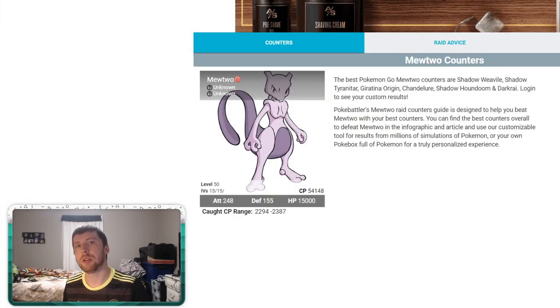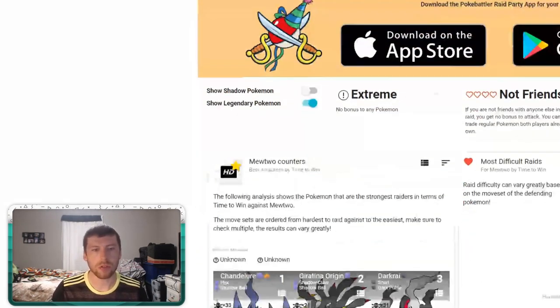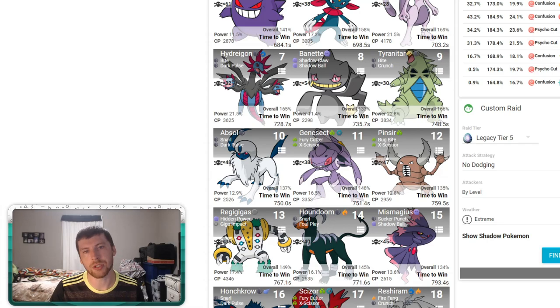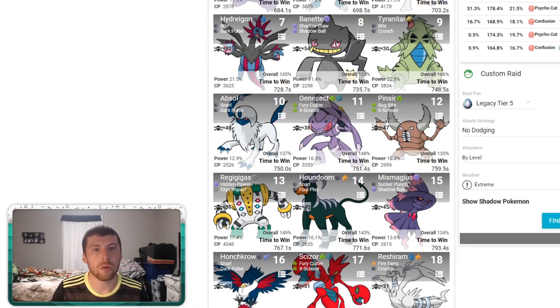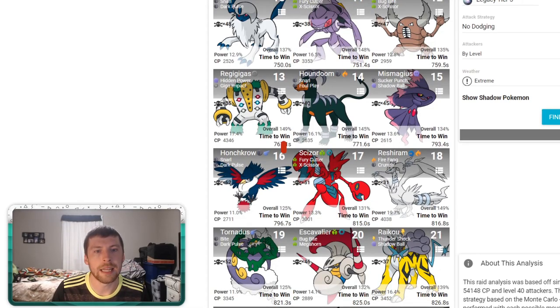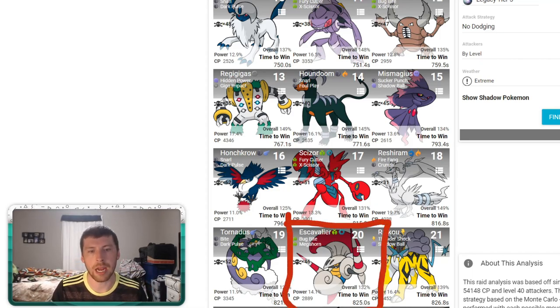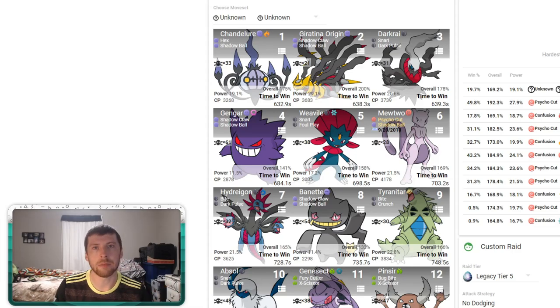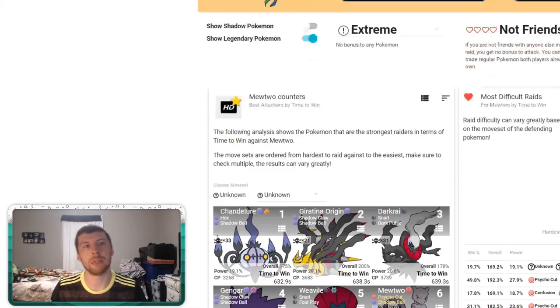Let's run a raid simulation against Mewtwo, which is weak to the bug typing. We have to scroll down through some other Pokemon to get to the bug types — and that just kind of shows where they are right now. Genesect is in at number 1 on the simulation list, consistent with what we talked about before. Pinsir comes in at number 2, then Scizor at number 3 for bug type Pokemon. Finally, Escavalier appears as well — I was so close to putting it in the number 5 spot instead of Beedrill, so it's worth mentioning as an honorable mention that could potentially take the number 5 spot.